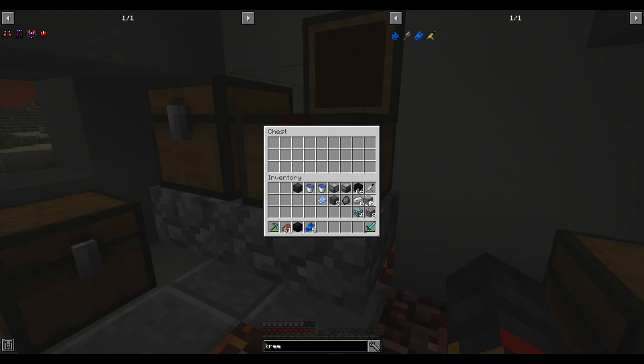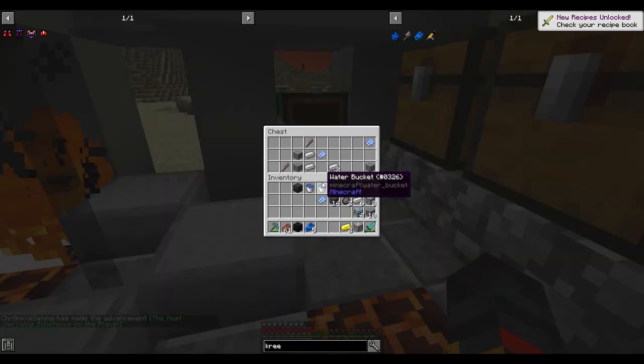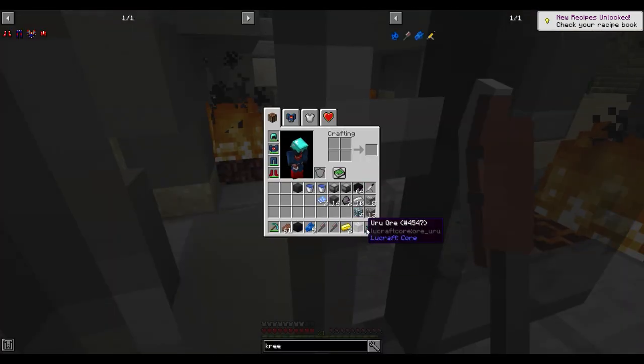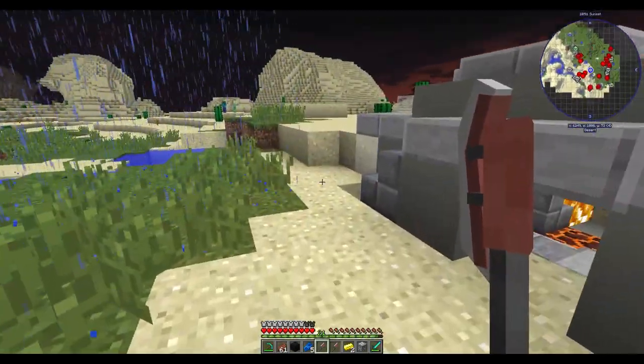I found vibranium, which is good for Black Panther — an updated video on that coming soon. There's also cobblestone and more iridium. I just got advancements for vibranium, dwarf star material, and iridium. There are also battle axes which do seven attack damage, like a diamond sword, which is pretty cool.